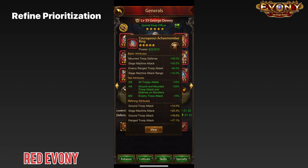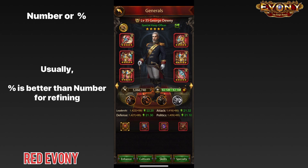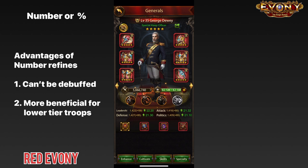One important thing when it comes to refining is the difference between whole number refines and percentages. The general convention in Ebony is that percentages are better than whole number refines, and that is the focus most people have. However, there are situations where whole number refines would be more beneficial. Based on our current understanding, whole numbers cannot be debuffed — any debuffs from an enemy attacking you will affect your percentage buffs but not your whole number buffs. The other situation is when you have a lot of lower-tier troops, where whole numbers are more beneficial for buffing those troops than percentages.